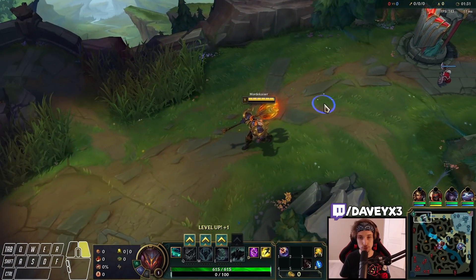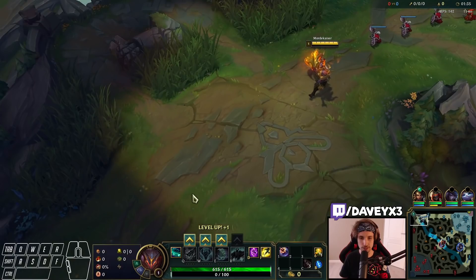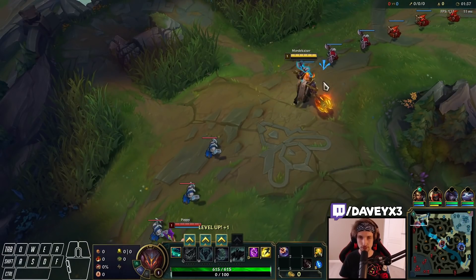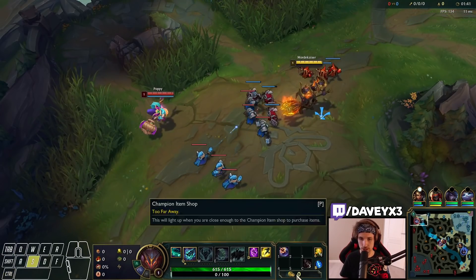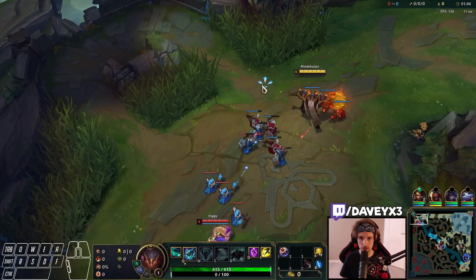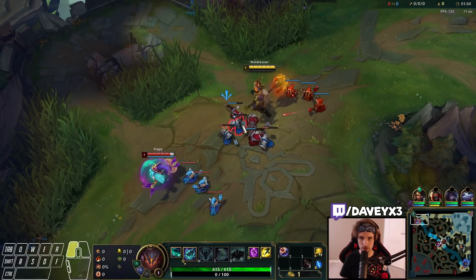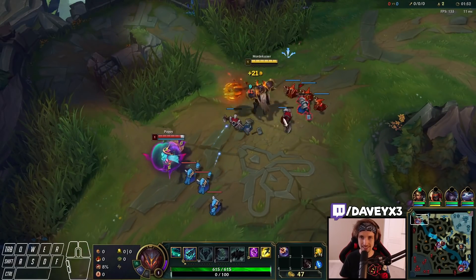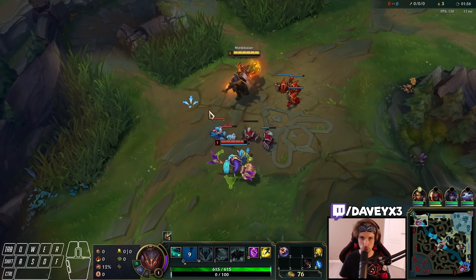As for the starter item, you have two choices. You either go Doran's Shield, which is actually the best choice, or you can go for the more risky choice, which is Dark Seal. I really like going Dark Seal so I don't have to buy it later, because if you snowball in the laning phase and don't make mistakes, you can snowball incredibly hard.